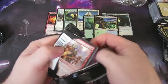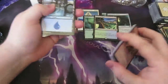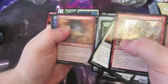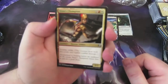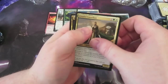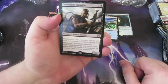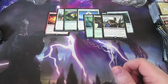On to the next pack. Whizzing through these cards — Might of the Masses, enjoyed that card in draft, very good card for me. On to the uncommons: Runner's Bane, Champion of the Parish — one of the cards from the new duel decks — Shaman of the Pack, and the rare is Graveblade Marauder, a 1/4 with deathtouch. When it does combat damage to a player, that player loses life equal to the number of creature cards in your graveyard — so good in some kind of graveyard-themed deck.